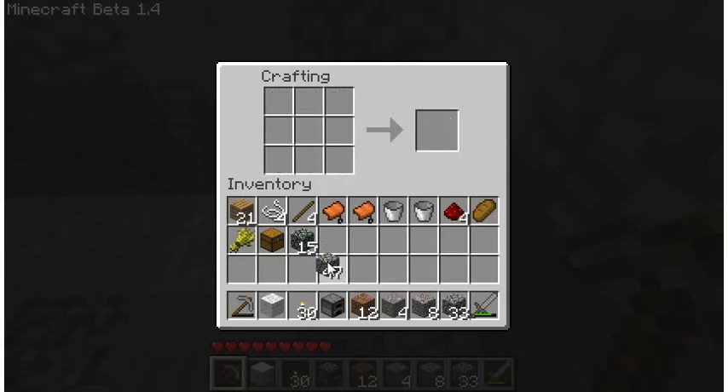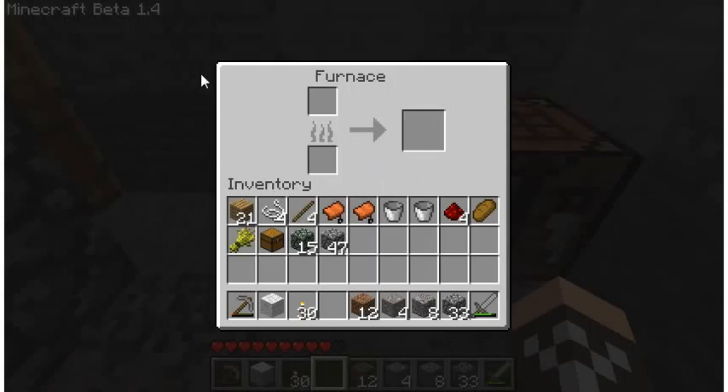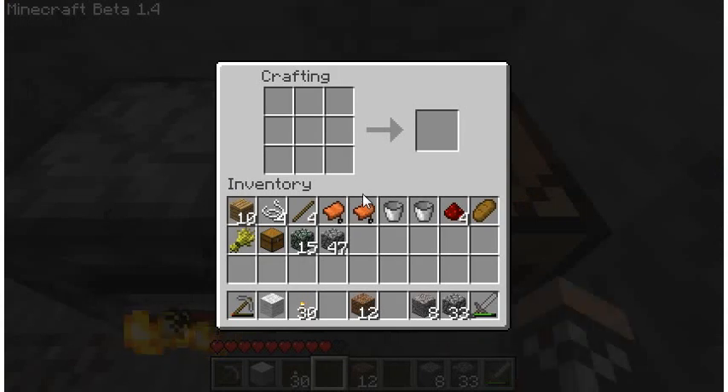Set the furnace down and right-click to open it. You'll see an inventory-style interface. In the lower slot you want to put fuel — coal is way more efficient than wood, so use coal if you have it. If you only have wood, use that. In the upper slot, put your iron ore, and it will smelt into iron ingots. You don't have to wait and grab each one — it stacks automatically, so just leave it until it's done.